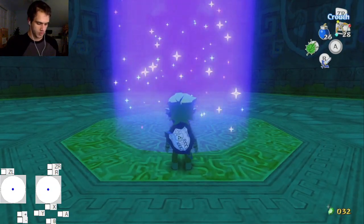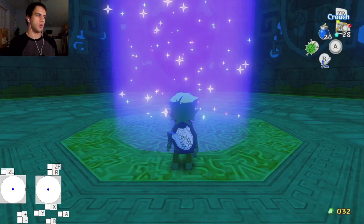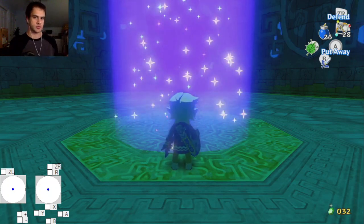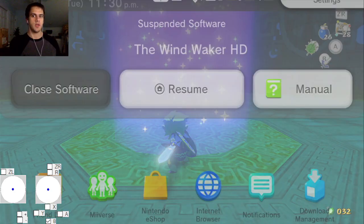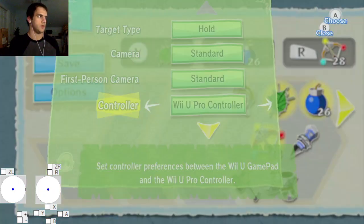So we're just going to hold R and then very barely hold forward so that he just goes on the ground three times. Now we want to make sure we are using the pro controller. I'm going to switch to the pro controller and now I'm going to slash the sword while holding nothing — just an untargeted slash, which gives you a horizontal slash. Now I'm going to hold the option button and then press home, and then release everything: release the option button, release B, and press home again.